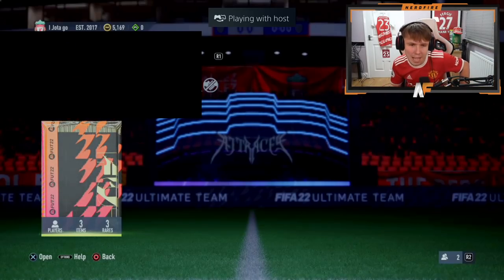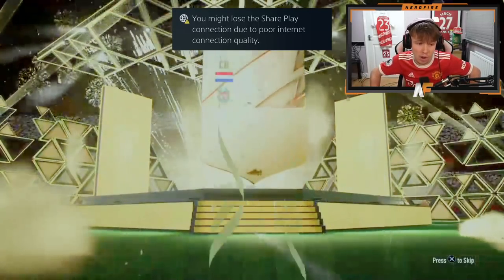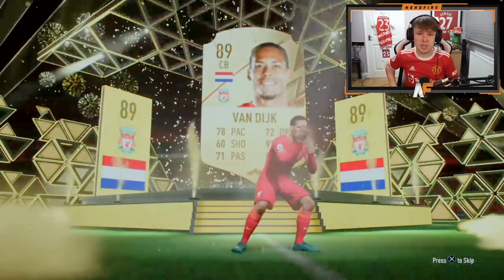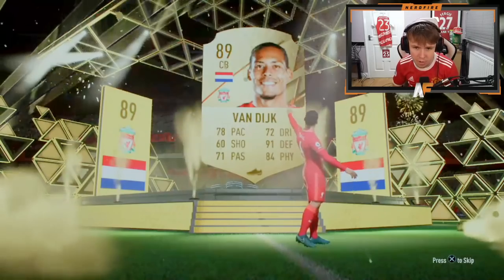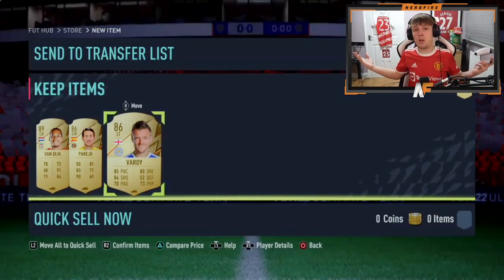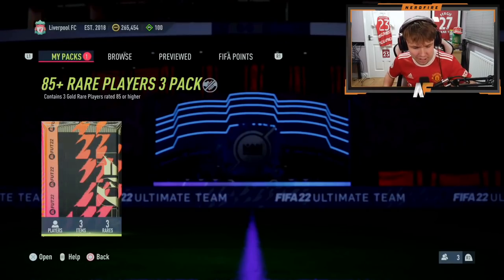Shout out to Claps — number seven. Can we get the third headliner? No, but it's an 88 plus walkout — Dutch center back Virgil van Dijk. He's definitely still usable, 89 rated Van Dijk. He did have a headliner last week which is a bit more annoying, but Caps is a Liverpool fan so that's perfect. Three walkouts — things you love to see.